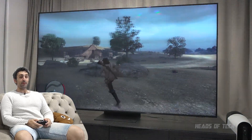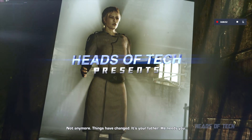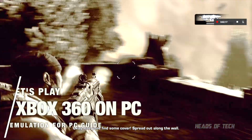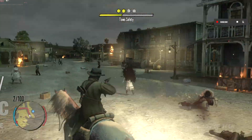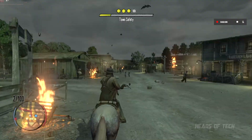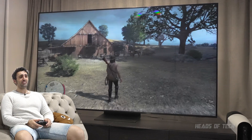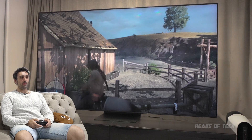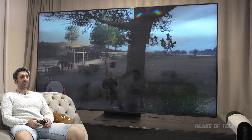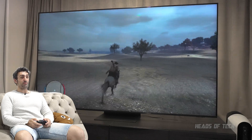Hey guys, welcome to the show. Today we're going to be playing Xbox 360 games on our PC. If like me you've clocked Red Dead Redemption 2 and you've been waiting forever for Red Dead Redemption 1 to come out on PC, it's never coming out — or hopefully it will — but I've resorted to using this Xbox 360 emulator. You can see the frame rate on the top left going over 60 frames a second.